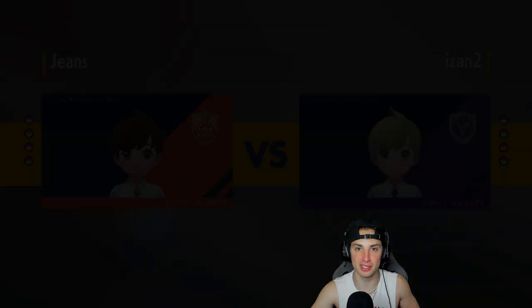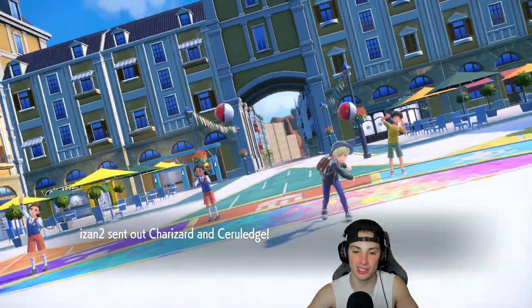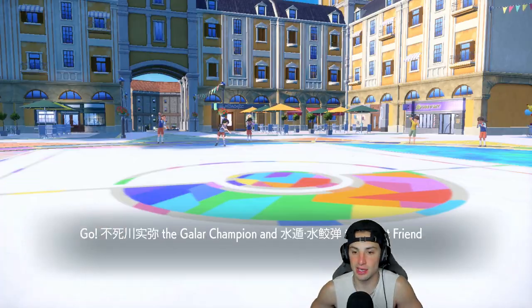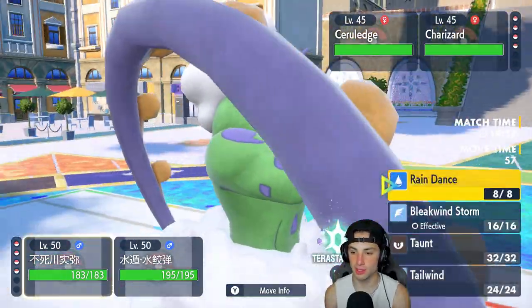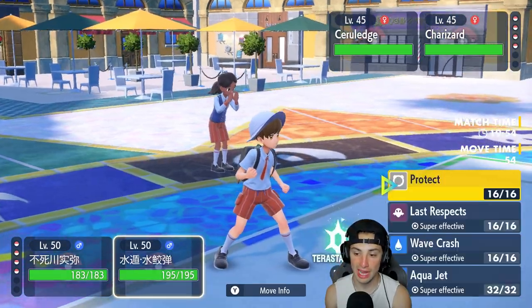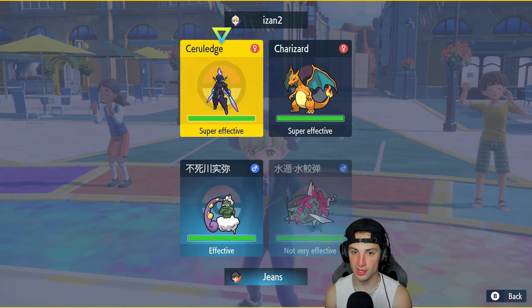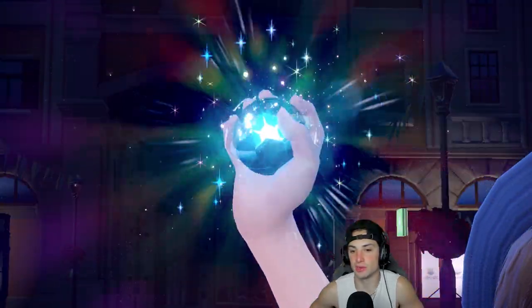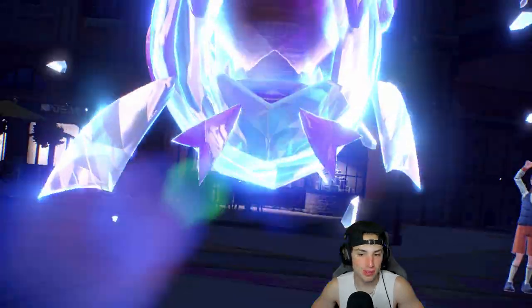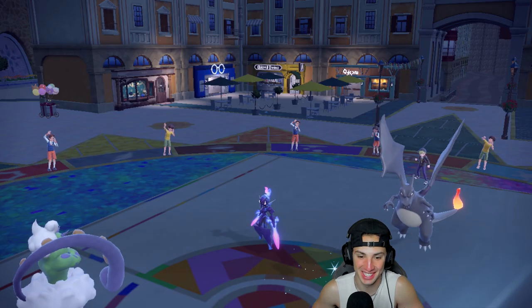This Basculegion team might be one of the best — it covers so much. Charizard and Ceruledge come out, but I don't mind that. I'll set up Rain Dance, Terastallize, and go for Aqua Jet. Aqua Jet's 40 base power with Rain boost, STAB boost, Tera boost, Life Orb boost, and super-effective boost — this Pokemon is insane in the rain.